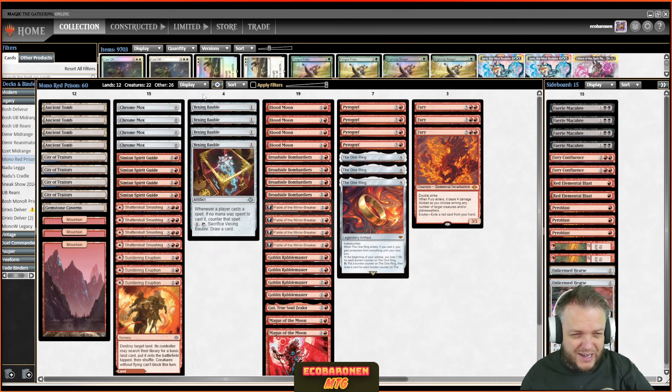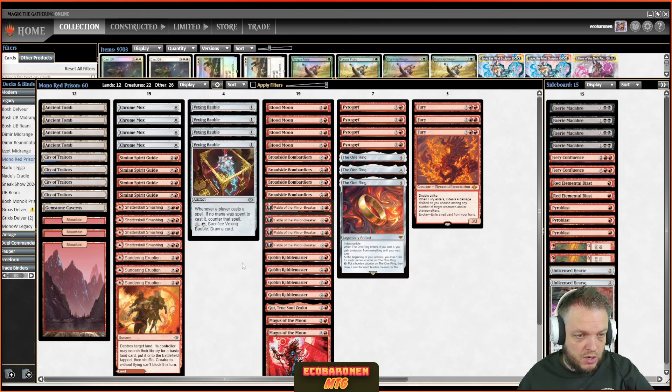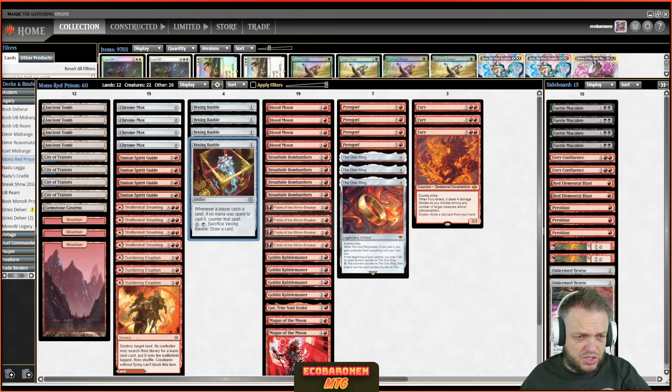On the other hand, Vexing Bauble takes care of all the free disruption — it works like a Defense Grid-type card. Imagine you have four mana on turn one: you go Vexing Bauble, the opponent needs to counter it or let it resolve, and then you go Blood Moon uncontested. With this card in play you're shutting off Force of Wills, Dazes, and Force of Negation for the entirety of the game. It's also like a Chalice for zero against Omniscience and artifact decks cheating on mana.